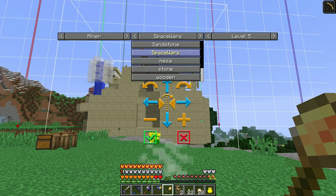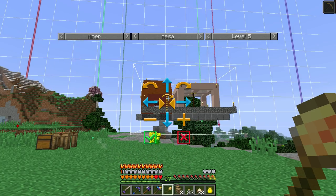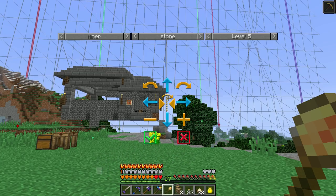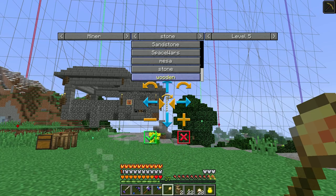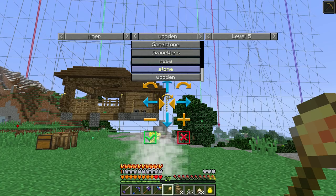Then there's Mesa, Stone — like the one we had before since we only have stone, wood, and maybe one other type — and Wooden which is basically the same thing in wood. Of course we're going with Nordic.